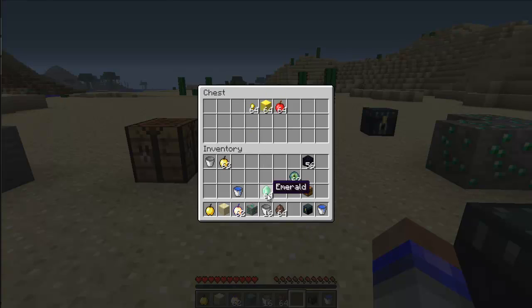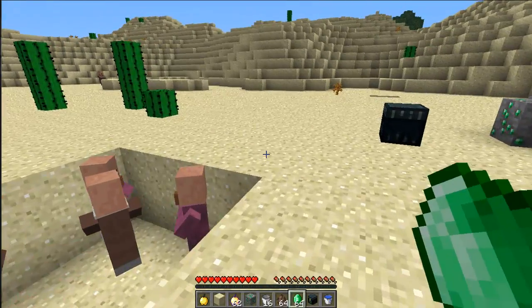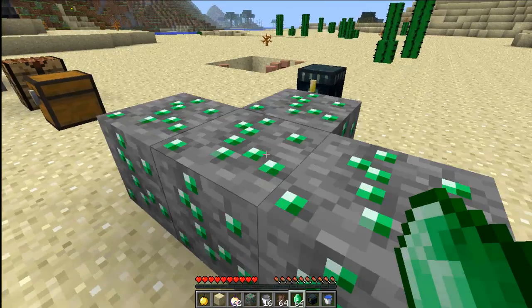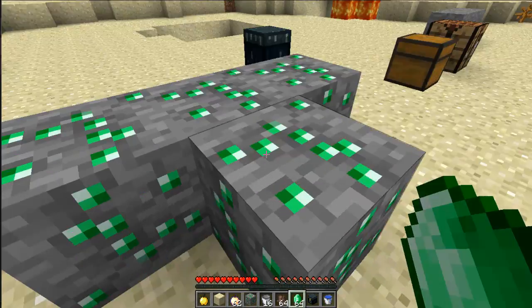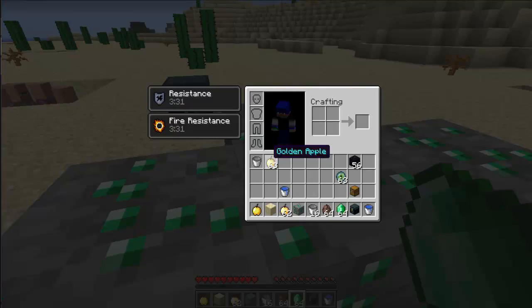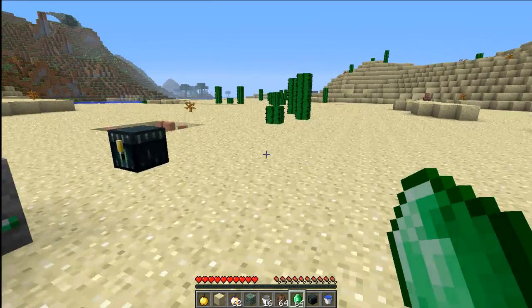Next up, this is new emeralds. If you've seen the other videos, this isn't as new because it was in the first one. But emeralds are new — this is their ore. In the last snapshot they were red, that was just a bug and they fixed it now. They are green. You need a steel pickaxe, and when you mine that you get emeralds. Emeralds don't really have a purpose except for trading.